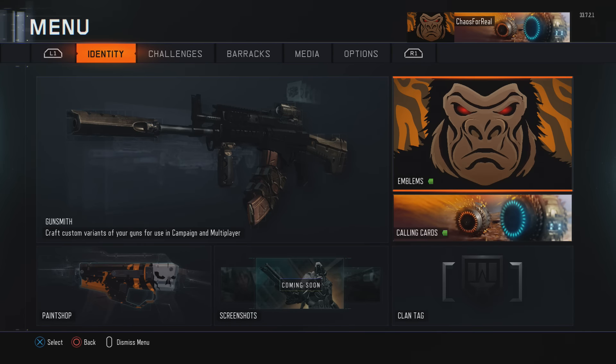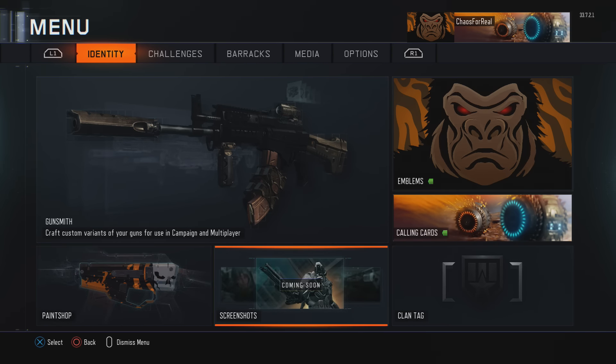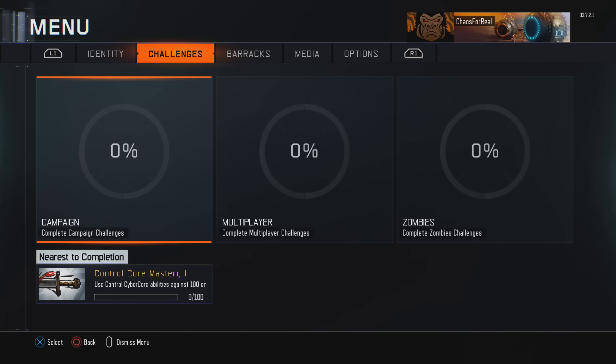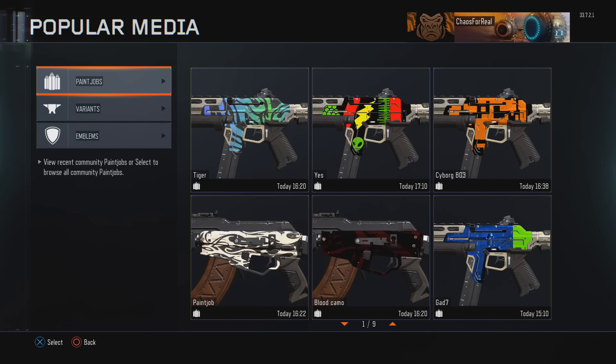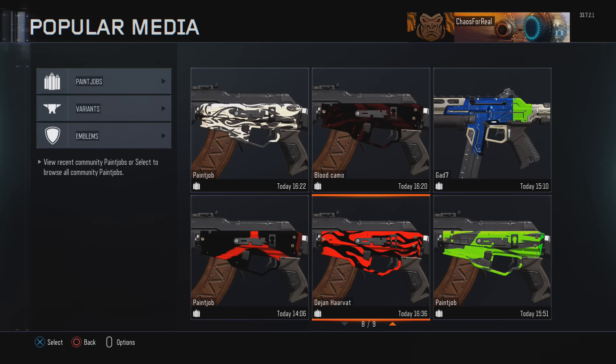We'll go through and create a variant. This is my emblem and calling card right now. The paint shop is down here — screenshots coming soon. Really cool, we have all this to track our multiplayer, zombies, and campaign. Barracks for KD and stuff like that. Media is where you'll be able to upload and showcase your paint jobs. We go to paint jobs and there's already people uploading stuff — these are paint jobs from the community, which is just crazy cool.